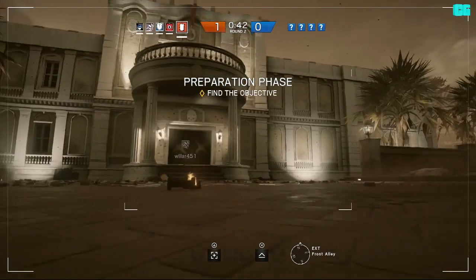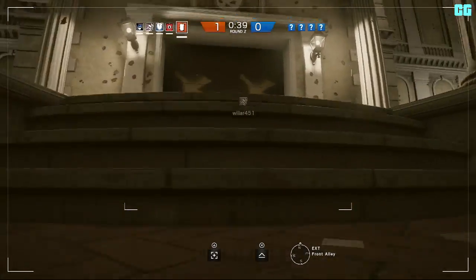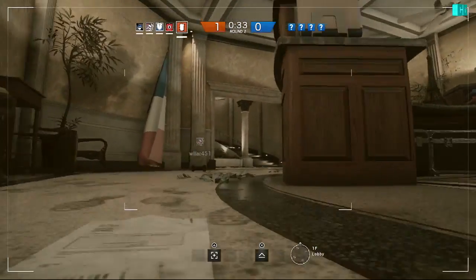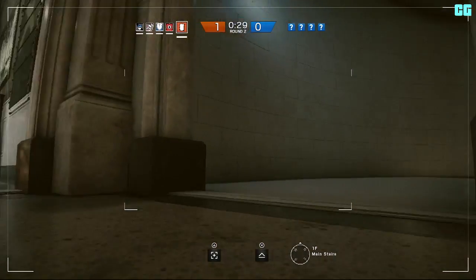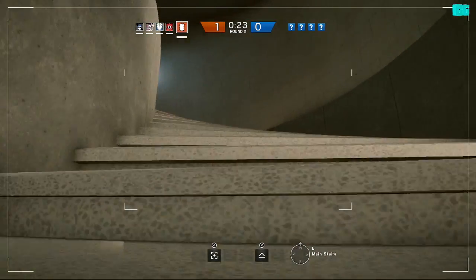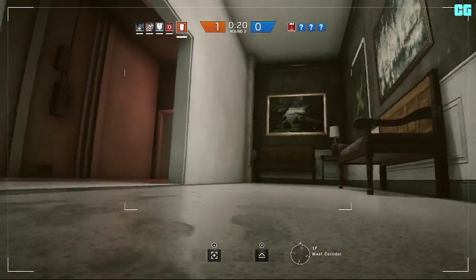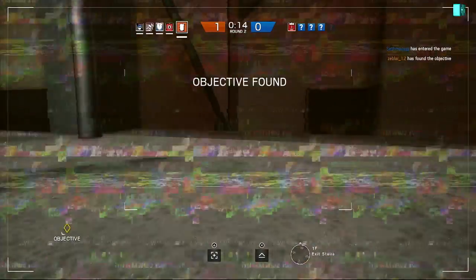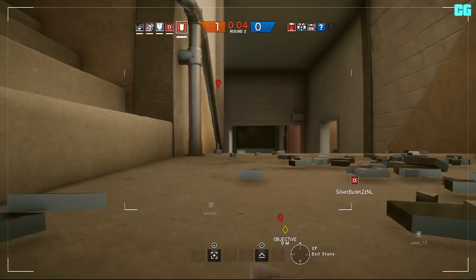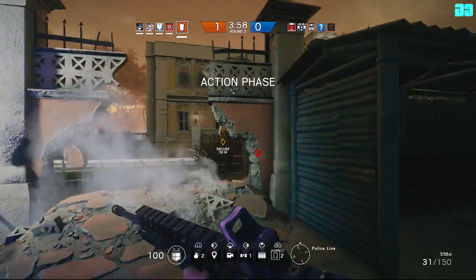We've got to find it first. If we don't, we've got to find it on foot, which could take some time. Where is it? I don't know if it will be down there. It's not down there. I'm near it. Biohazard container located. 10 seconds to insertion. It's down there — he found it anyway. Other teammates found another way. Detected. Receive the biohazard container and secure it. Activate it.